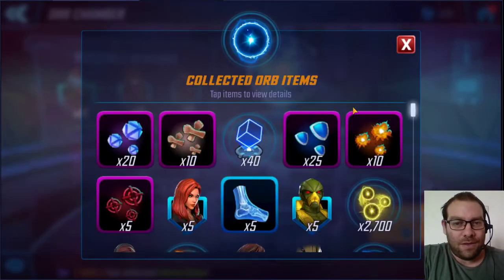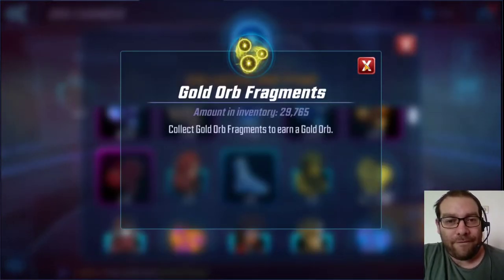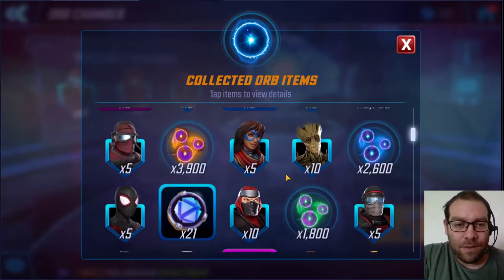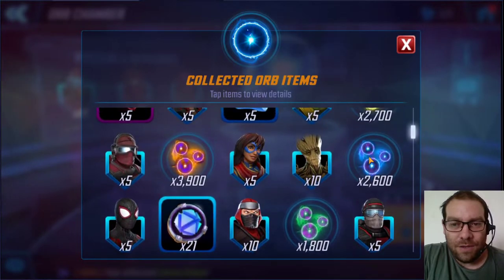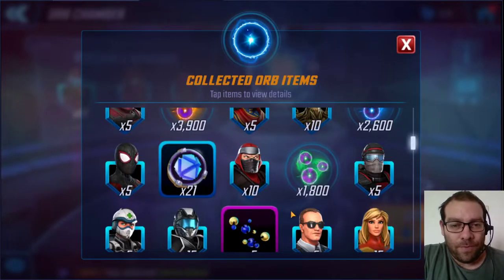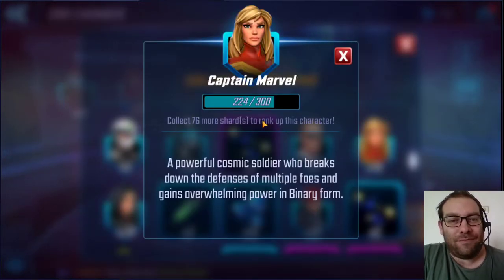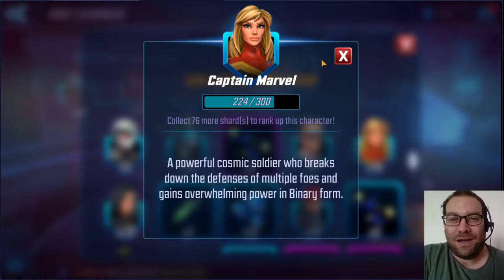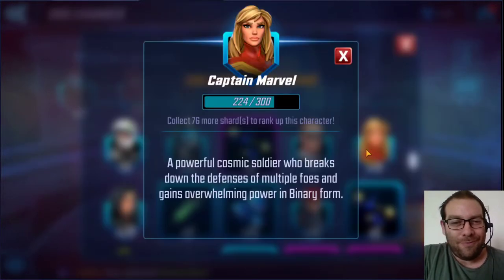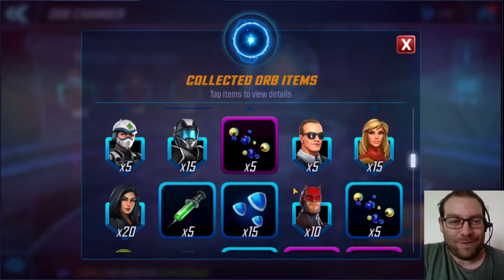We're just going to confirm and do everything. We've got 19 left, then 9 left. Let's see what we got — a bunch of purple gear, Black Widow which I don't need, almost an orb and a half of gold which is awesome, that's what I needed. A premium orb, almost two training orbs, one ability orb. We got 5 Coulson and 15 Captain Marvel — nudges us a little bit closer to that 7 star, but we're still kind of far away, maybe 6 months.